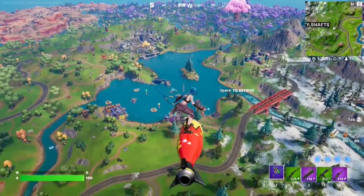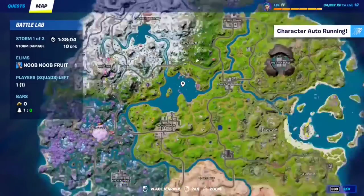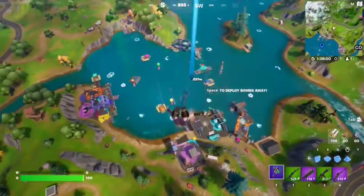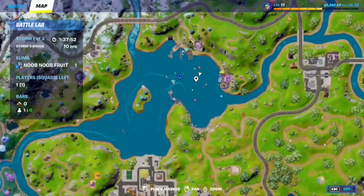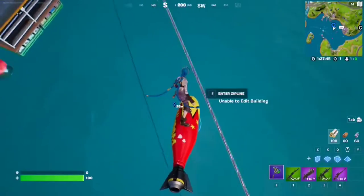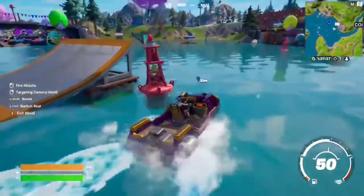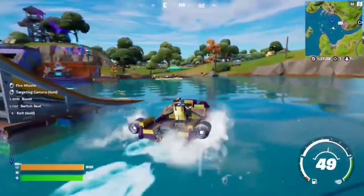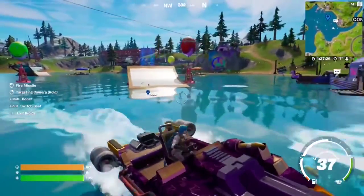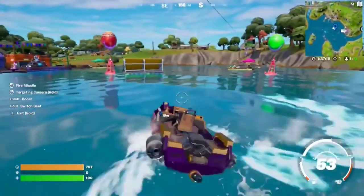For this Week 1 seasonal quest, you have to visit the zero point in a motorboat. The zero point is currently at the center of Loot Lake — it should be glowing. Find yourself a boat since this place has a lot of boats. Just grab one and visit that spot. If you want to be cool about it, use this ramp just like in the trailer. And ta-da — that's the basic idea, just do that and you'll have completed the quest.